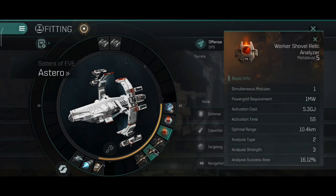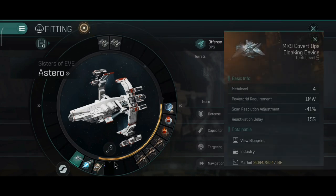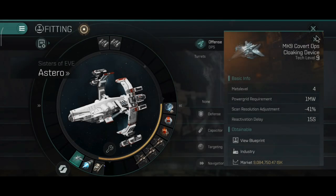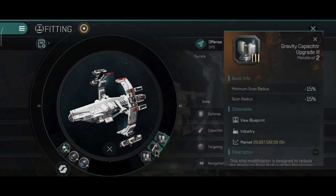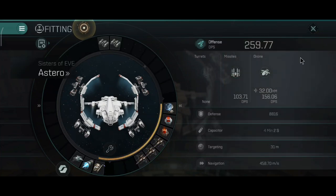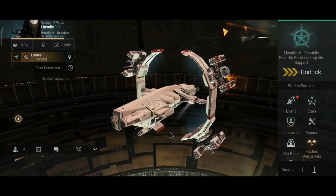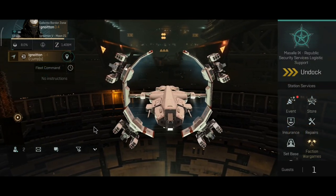I did not change absolutely anything on this Astro — same modules as before. I've mentioned something about using a medium armor repair on this ship, but I'm currently far from my home system so I'll use it with current equipment. All the other rigs are the same, same drones, same weapons.